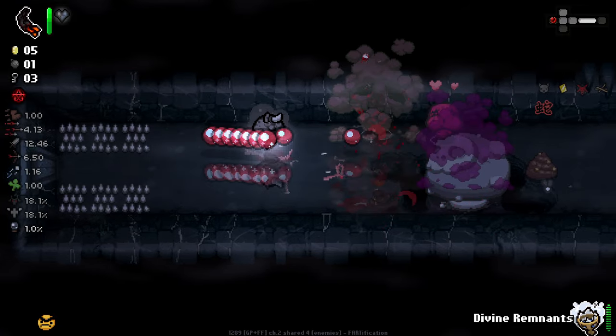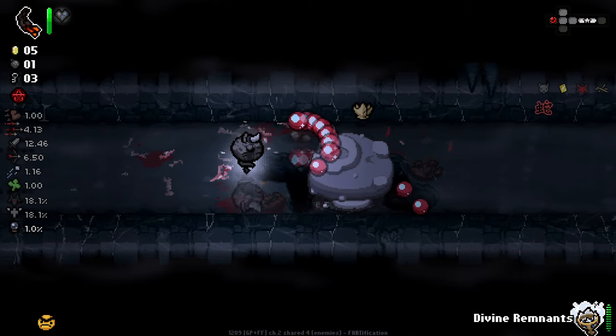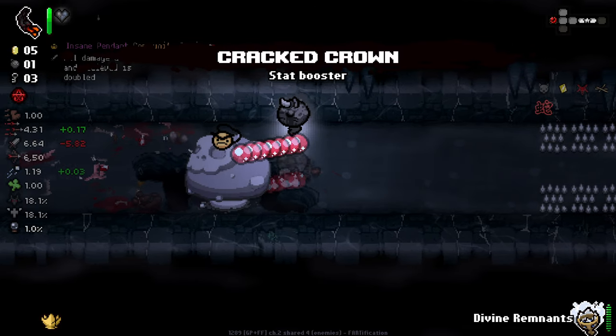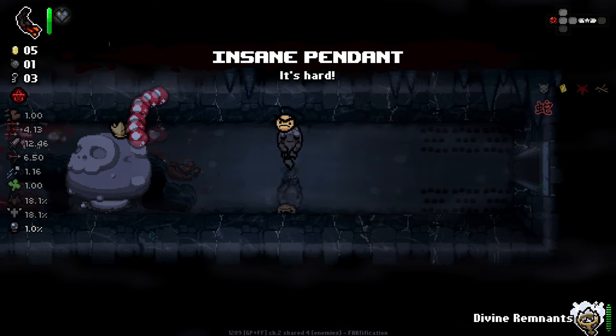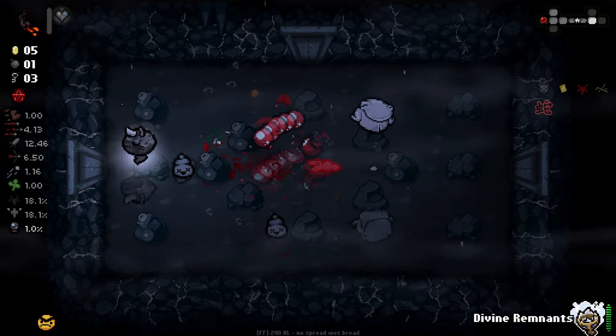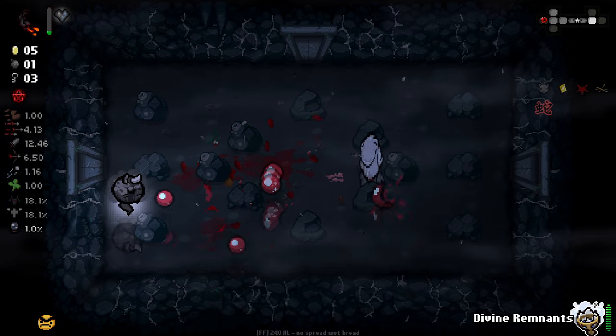We do not have enough bombs to make this mushroom work, unfortunately. It's really trying it right now. Nothing can quite make up for double damage. Crack Crown — we get the ability to gulp or hold multiple trinkets. I think Crack Crown could be a contender.